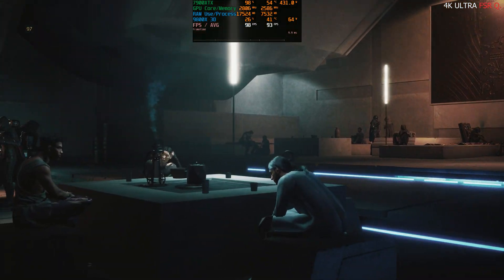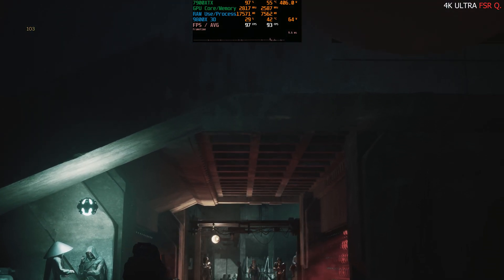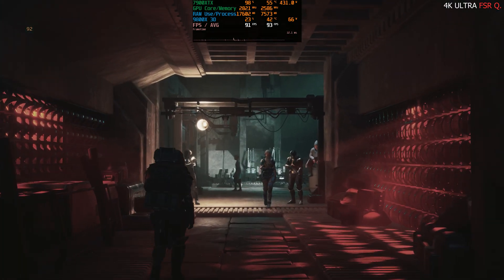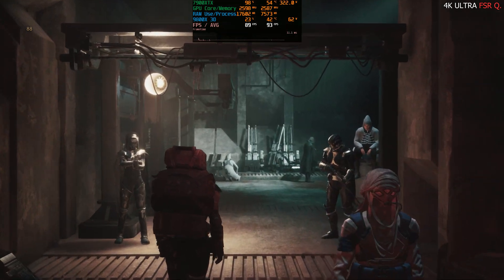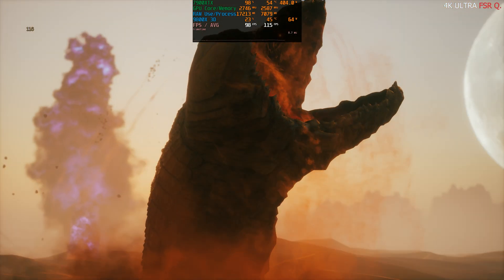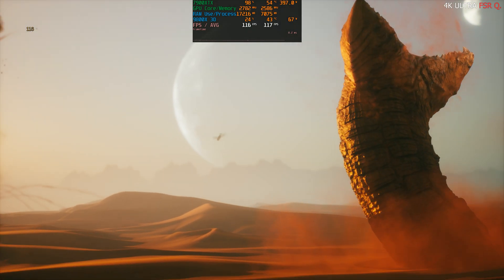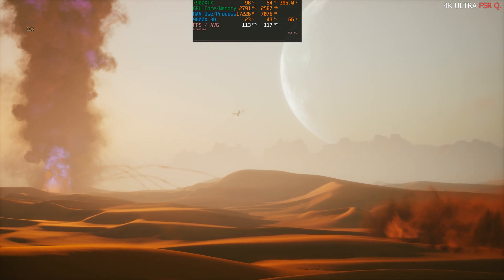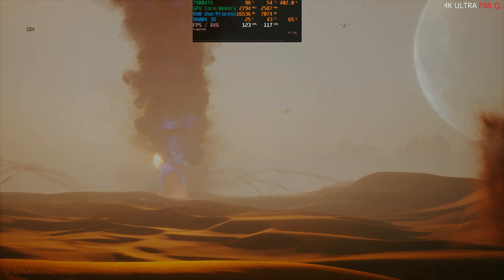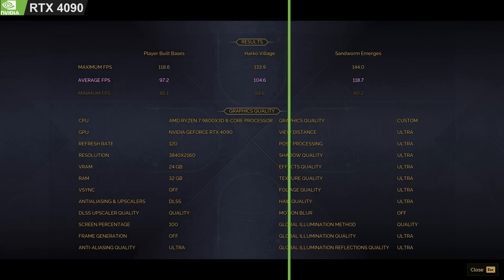We're now in Harko Village and again we seem to be getting a little higher fps than we were in the player-built bases part. Jumping over to the sandworm part, we're in the hundreds fps — this part is definitely a lot less demanding. Don't forget that this game does have support for FSR and DLSS frame generation as well. Here are the results for the 7900 XTX with FSR quality and the results for the RTX 4090 with DLSS quality.